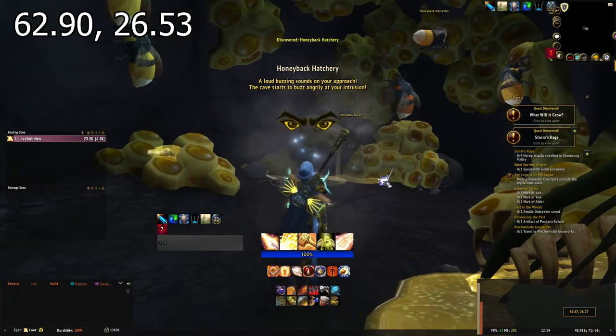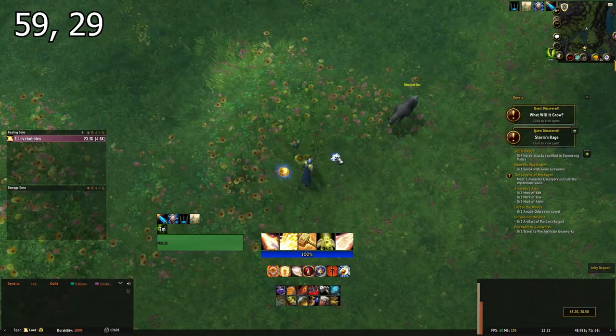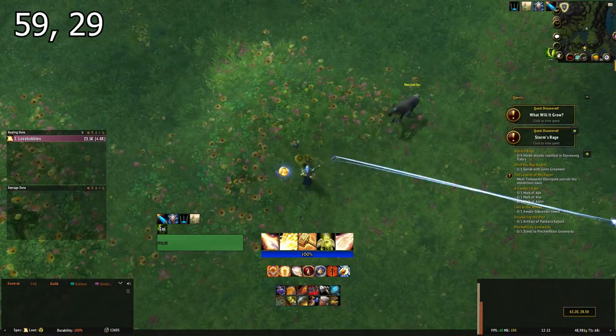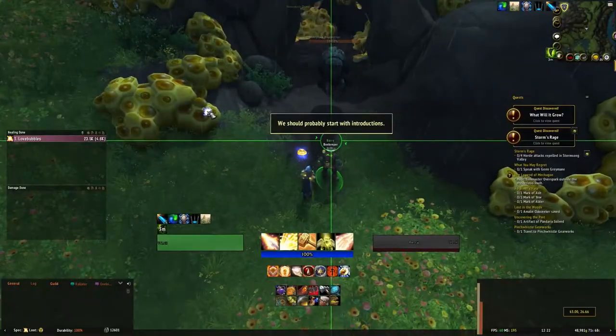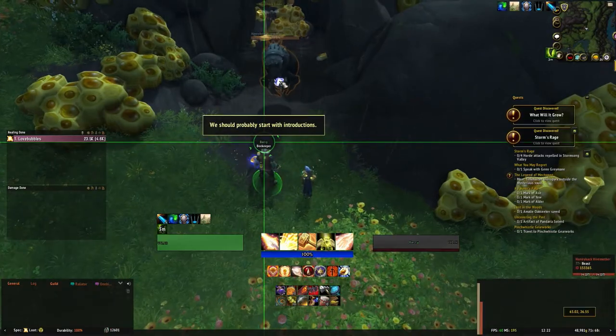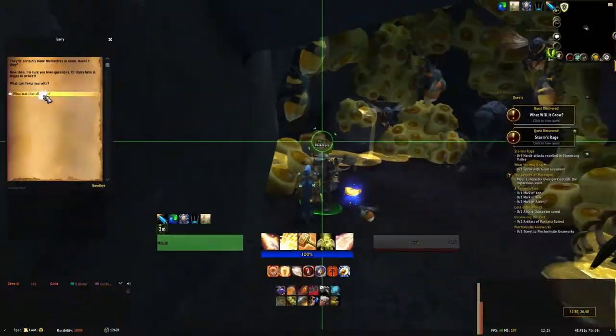Once you get there, you'll be met with a very angry queen bee. Nearby, at these coordinates, there'll be a jelly node that you can harvest. Harvest the jelly from the node and give it to the queen bee. Once you've given her the jelly, ask Barry to speak to her. Barry will break out into an awesome dance routine to communicate with her. She will eventually let you into the small hive within the cave.